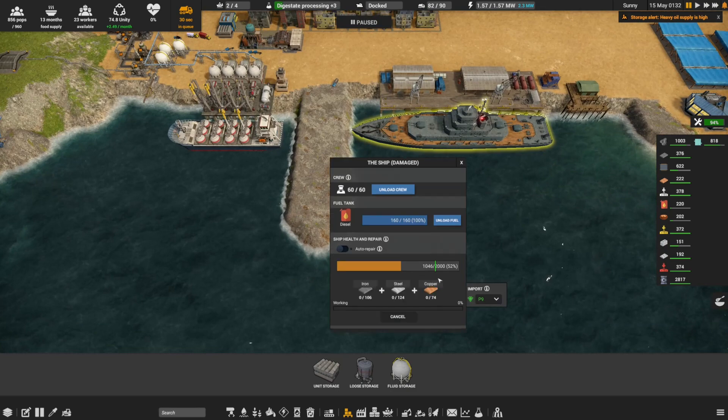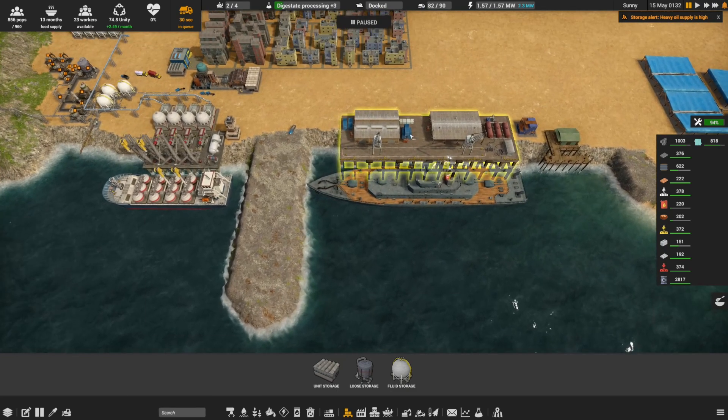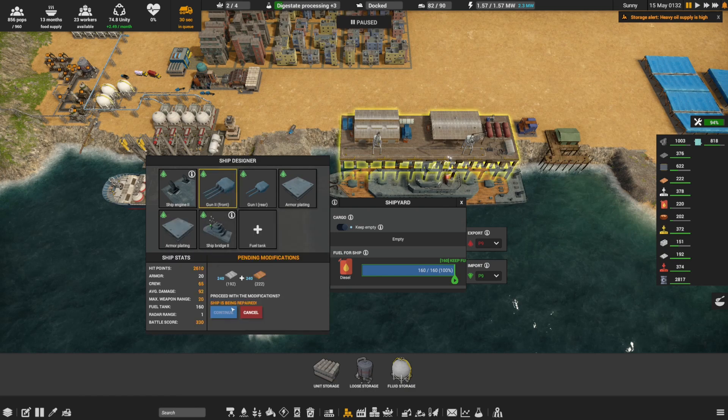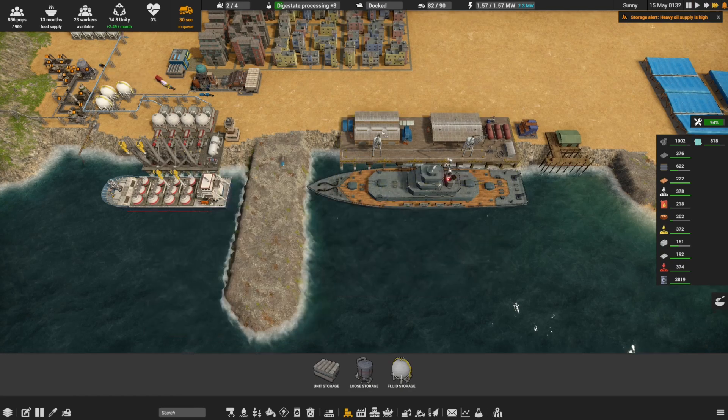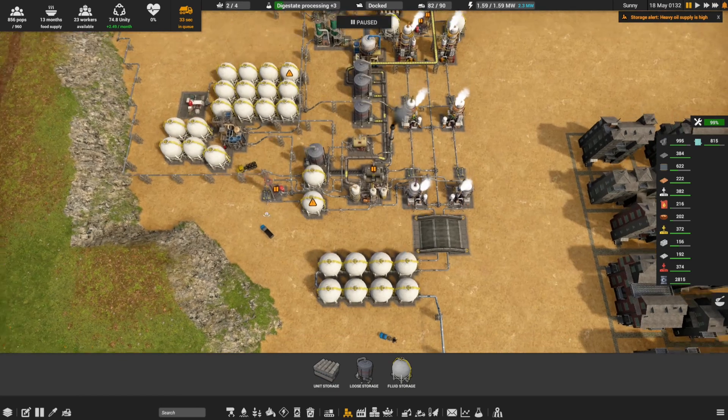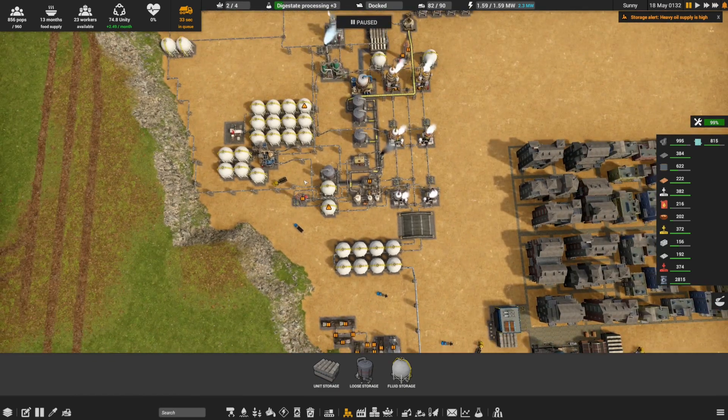Let's start off by repairing this ship, and then we can come in over here and get the extra weaponry installed. Let's cancel that for the time being, get the ship prepared first and then we'll move it on. This storage is full.